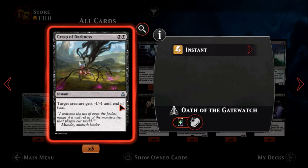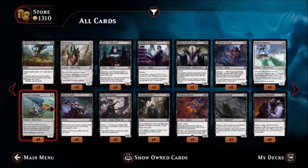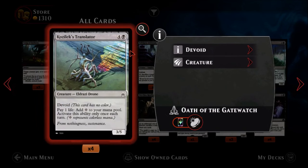Grasp of Darkness — two black. Target creature gets minus four minus four until end of turn. It is an uncommon instant. I think there are probably better things you can do for two mana to kill something. We'll probably pass on that.